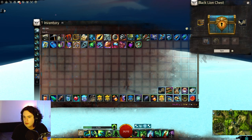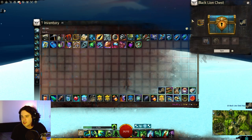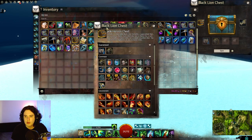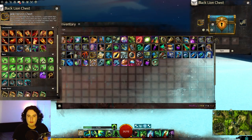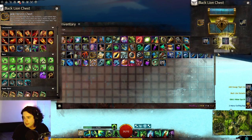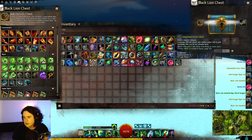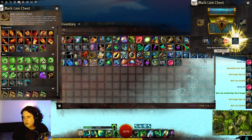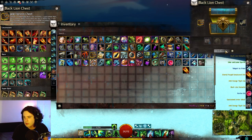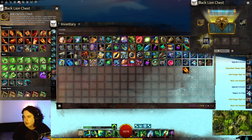So we have 27 Black Lion chest keys to open for the new Jade chest. Let's keep the preview up so we can see what we're looking for — preferably some of these items. Let's see what the chest has in store. Got some dyes, got a revive orb. Got the guaranteed armor unlocked there — that's kind of nice. An eternal forged greatsword — that's quite nice to be fair. A weapon unlocked there.